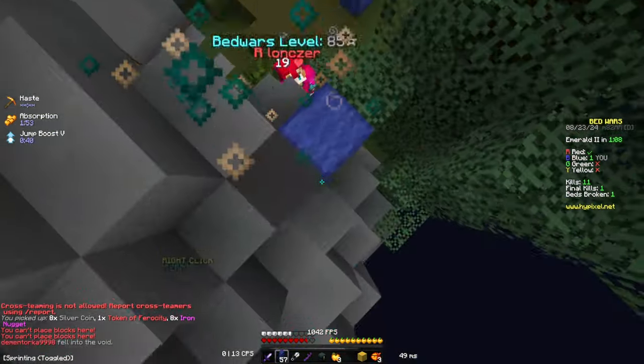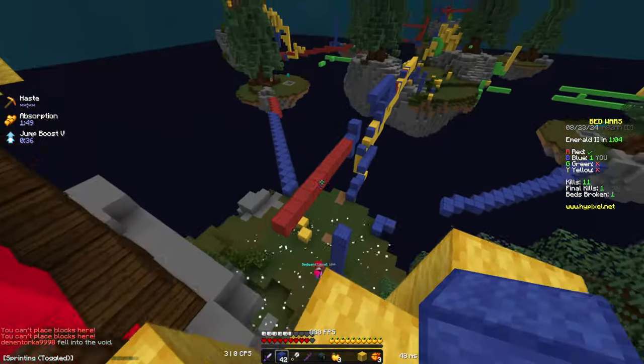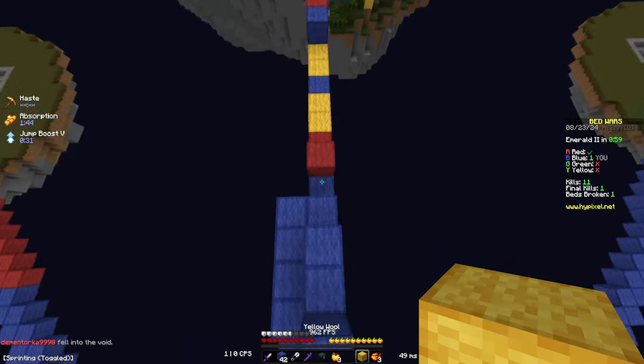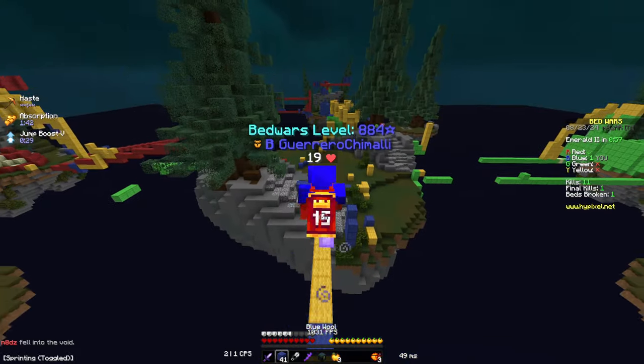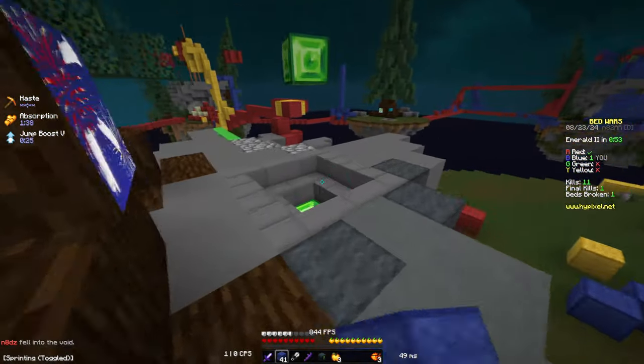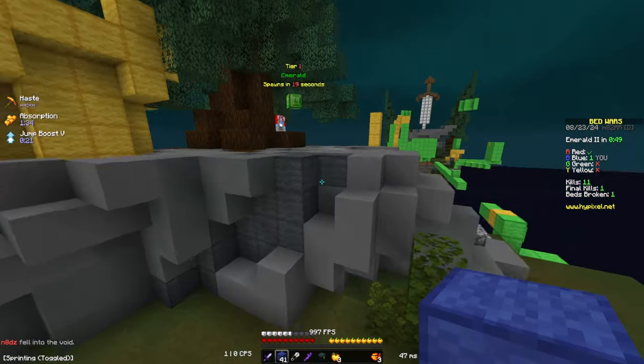I just have Prot 3 now. He can't place freaking blocks there. I still have just the gatherer kit. Yeah, you can place blocks in front of you — I don't know how he's doing that though.